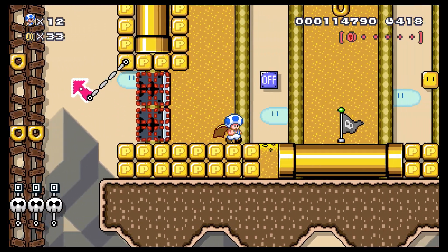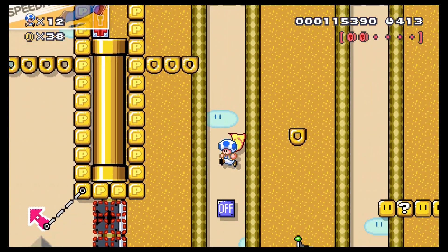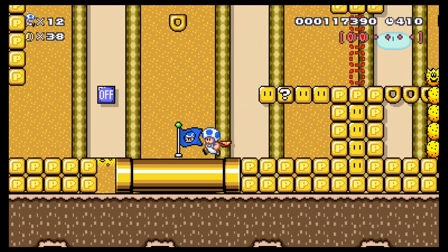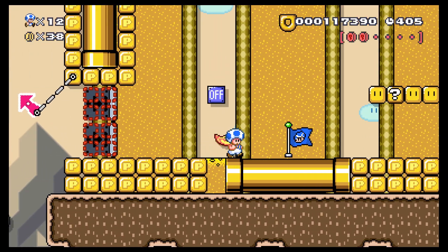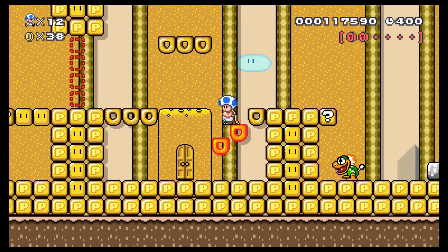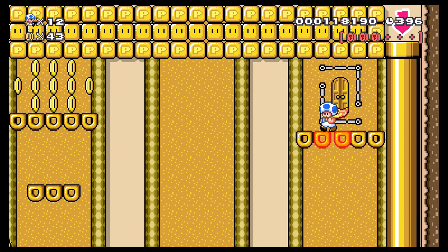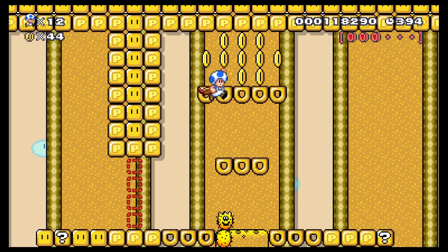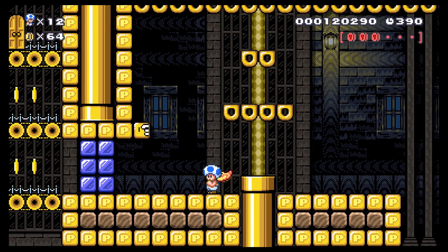Oh, now I can go this way — gotcha. Might as well grab that first and hit this guy — whoopsie, we're not supposed to do that. My bad. What's in this door? Another pink coin! And into the pipe, into the sub-world.